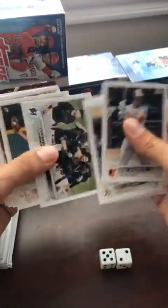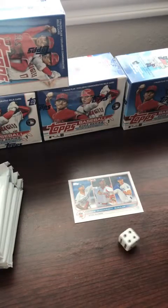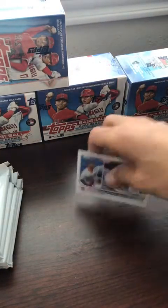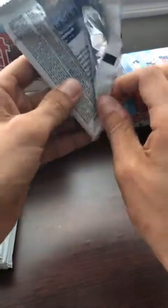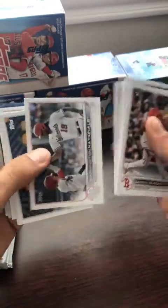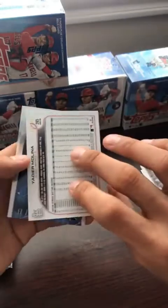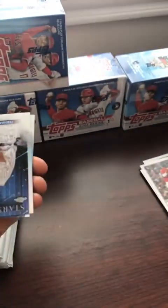We have a Gary Cole and a Dodgers and Cardinals card: Dodgers roll a 4, Cardinals a 6 — so that will go to the Cardinals. How's everyone doing on this Tuesday? Spring training games starting up in a couple days. We have a G-Man Choi. And there's a numbered Yadier Molina card out of 499 — that's going to be the St. Louis Cardinals. Congratulations Jeff! We'll get that sleeved up.